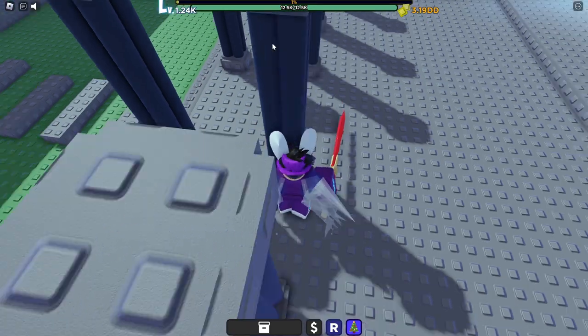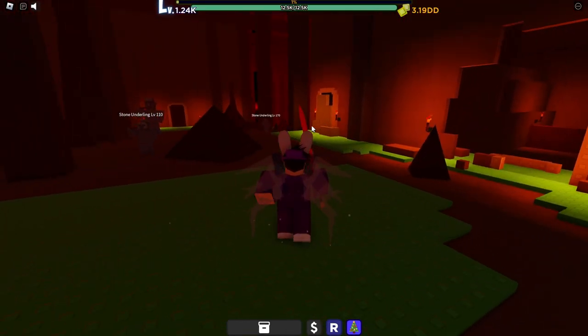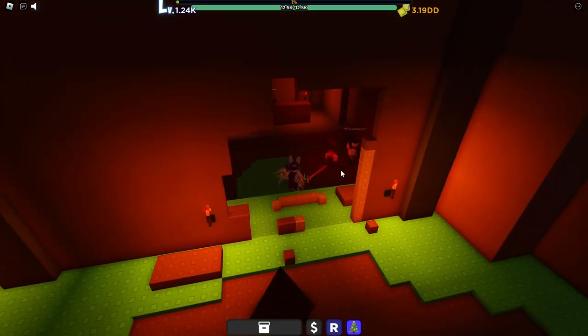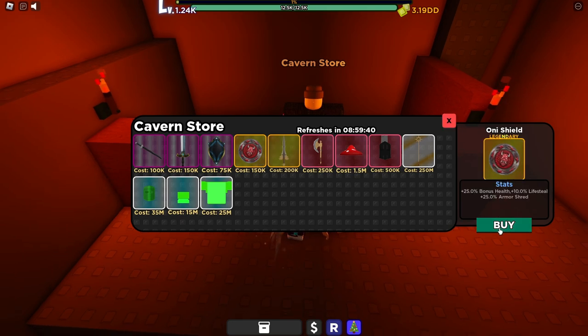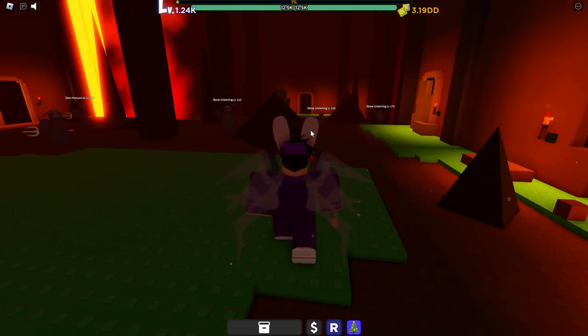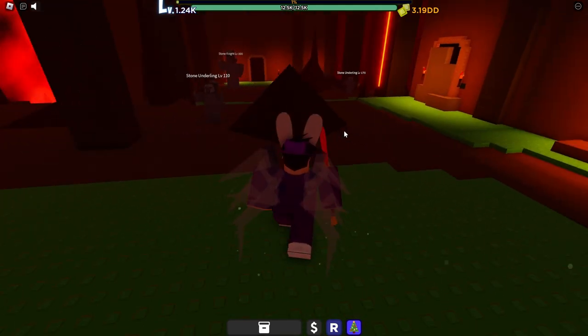Now that you're level 100 or over, head over to the portal area at spawn — this is where all the rebirth portals are — and head to Mines of Stamaug. You'll notice some NPCs and a Qubit nearby; definitely pick up any Qubits you find because they give XP bonuses and make grinding much easier. Then go to the Cavern Store and buy yourself an Oni Shield. If you can't afford it, try the Darkwing Shield for now, but eventually save up for the Oni Shield — you'll be using it a lot through rebirths zero to six.